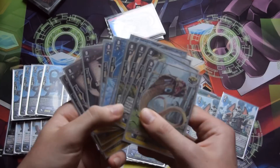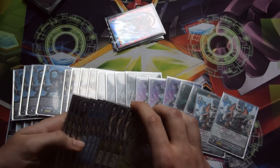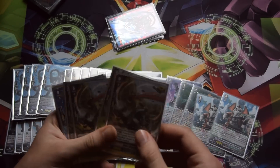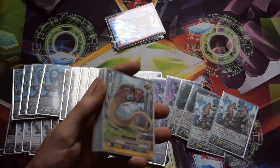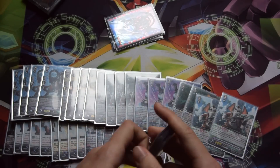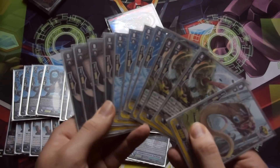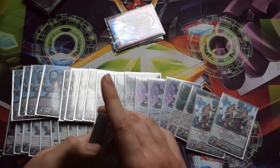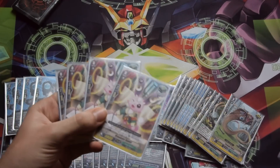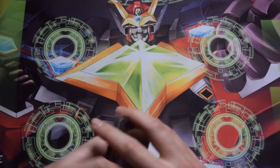The trigger lineup is fairly simple — 12 criticals. I don't play draws because you'll deck out hard, and I don't play stands because it feels redundant in Great Nature. Your columns are already swinging for huge numbers, and it's better to stand with Tusk Master or Crayon Tiger rather than depend on stand triggers. Just keep the pressure of crits coming — with all the multiple attacks on your break ride turn, your opponent won't be able to keep up. And obviously four heals.